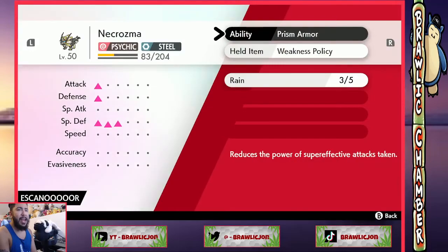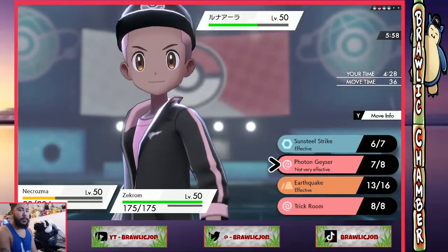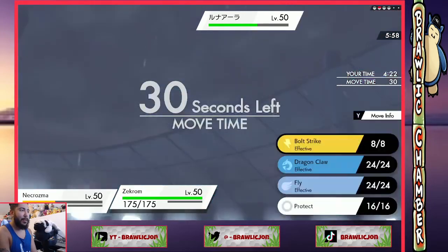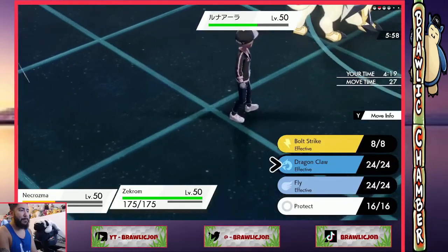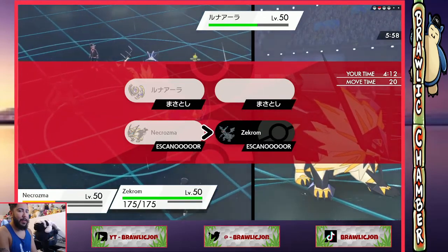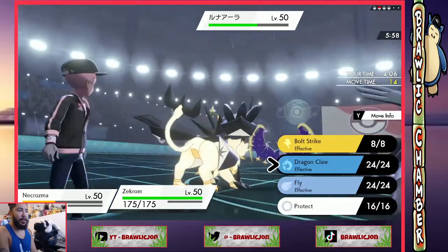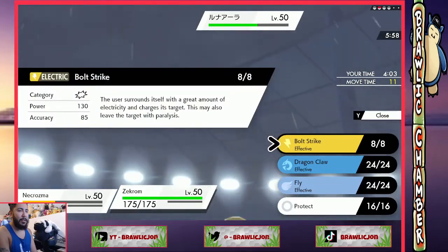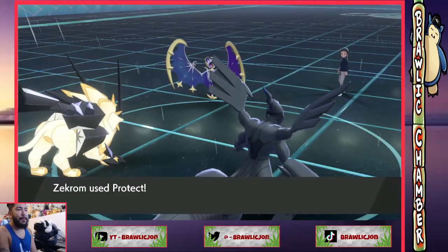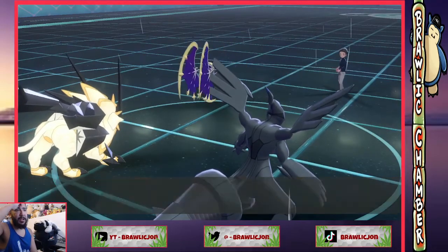What am I even at? I guess I'm at plus — I'm not even at plus anything. Do we set up trick room here? Could be a big payoff if I get it. Is she just gonna kill Necrozma though? He could go for meteor beam, but he's not power herb, I think. I messed up again — he's just gonna kill Lunala. Oh, he went for hypnosis.